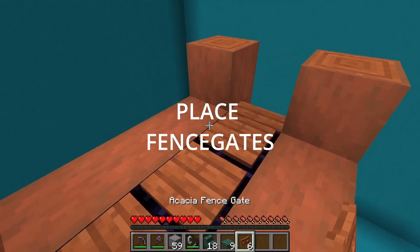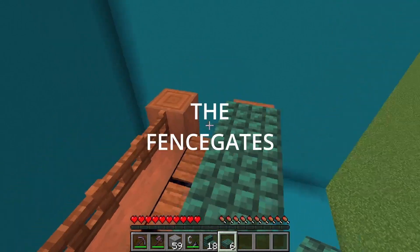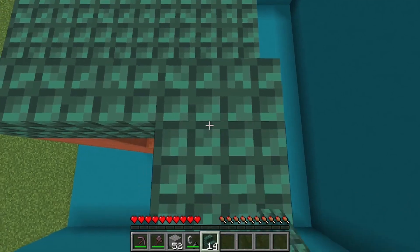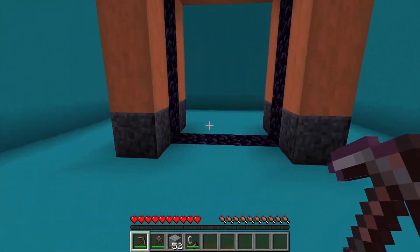Place fence gates here, here, here, and here. Then place dark prismarine slabs on top of all the fence gates including the pressure plates. Place the dark prismarine stairs in the designated spots on both sides facing the normal way. Do the exact same thing on the other side. Finally, delete the portal.